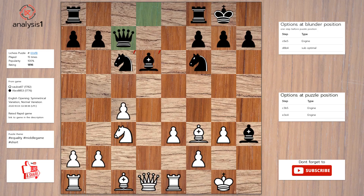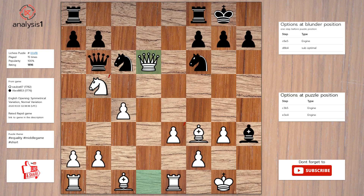Another one. Threats in this position are: bishop takes knight, queen takes bishop. There are no checks in this position. The answer is: knight to b5, queen to b6, queen takes bishop.